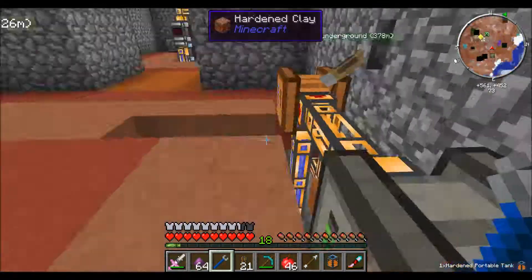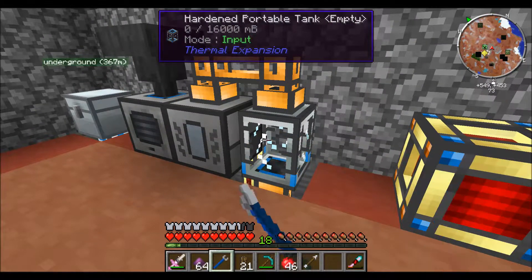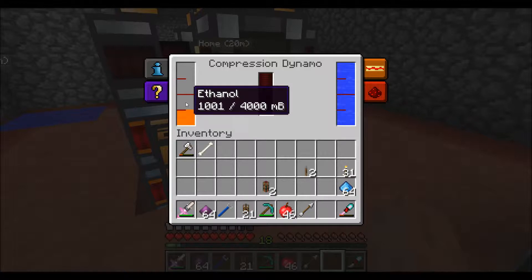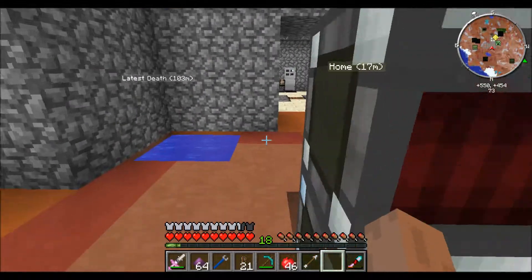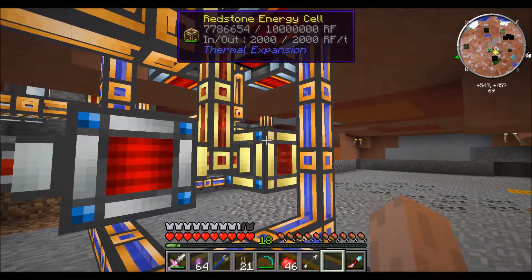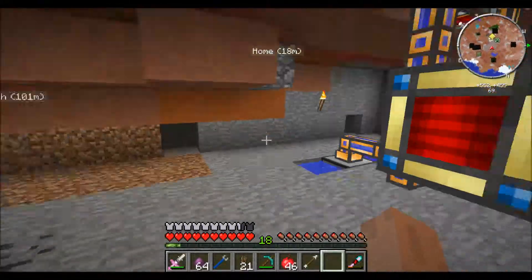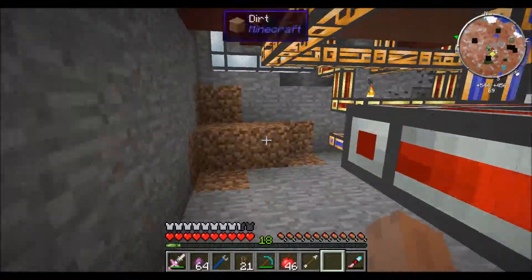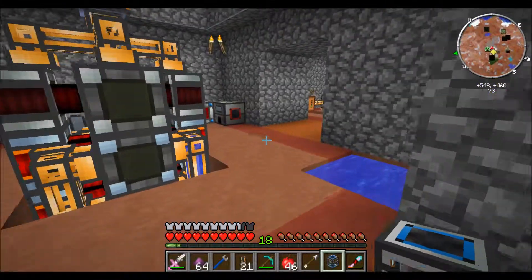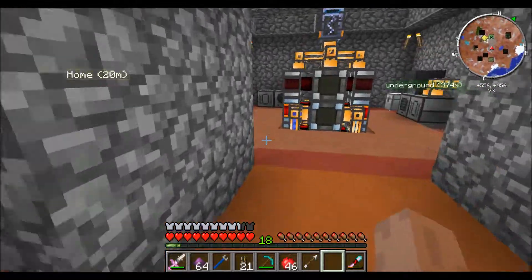With eight dynamos, this will give me about four million redstone flux, which is not great but not bad either. So these are producing 80 RF and filling up pretty quick — that's pretty impressive. It's a renewable fuel source that will go a pretty long way. I need to increase the size of my tree farm to keep up with the saplings demand, and then I'll be good to go. This will actually be really awesome.